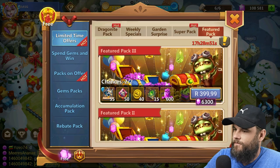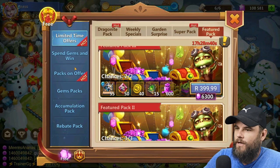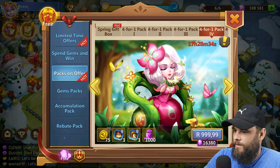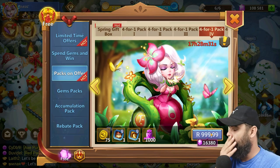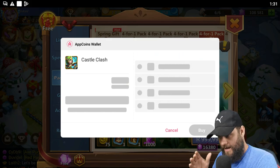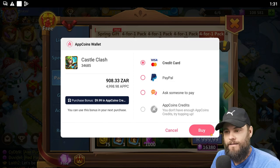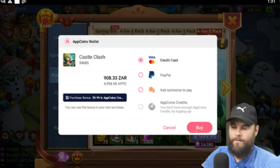The featured pack isn't bad — 55 soul stones for $20. How many soul stones do I have? 126. I'll have to look into that one, it's not bad. Let's do the 4-for-1 pack using code 'papal' in Aptoid, getting money back. Buying this one at the current level I'm at, with the 5% additional cashback, I get back $10, which is not bad at all.